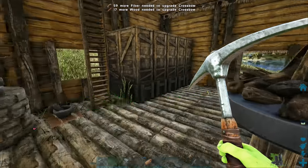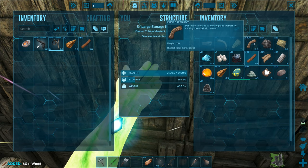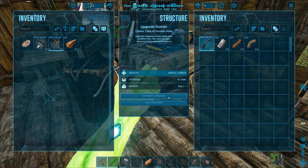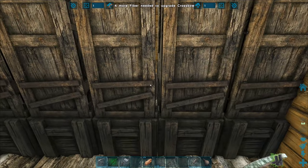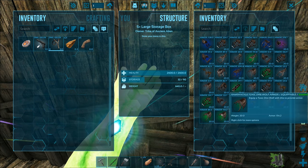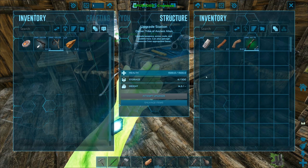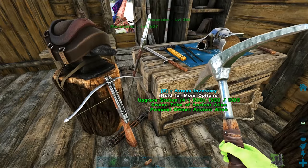Let's try to upgrade the crossbow - it costs 59 fiber and 17 wood, super cheap. I grabbed a little bit of fiber and wood from the storage boxes. There is a chance you fail the upgrade and lose 10% of the items. After a successful upgrade, the crossbow went from 100% weapon damage up to 165.7% - not bad!